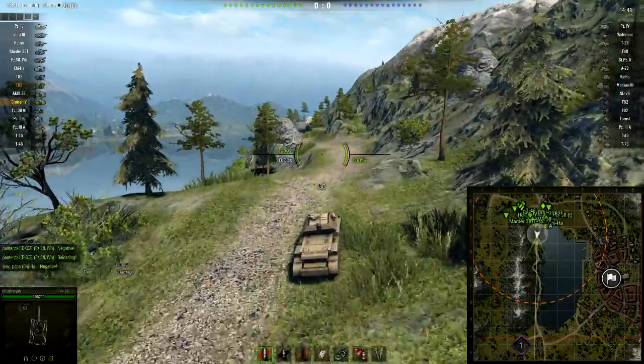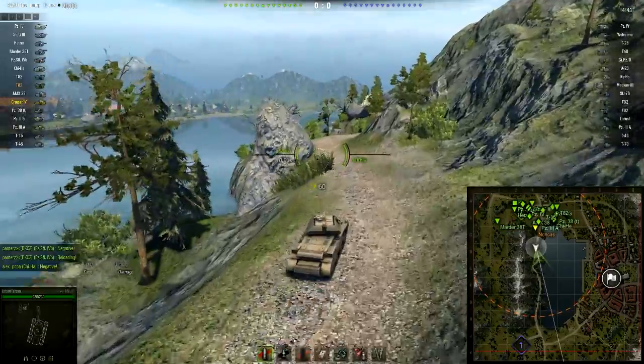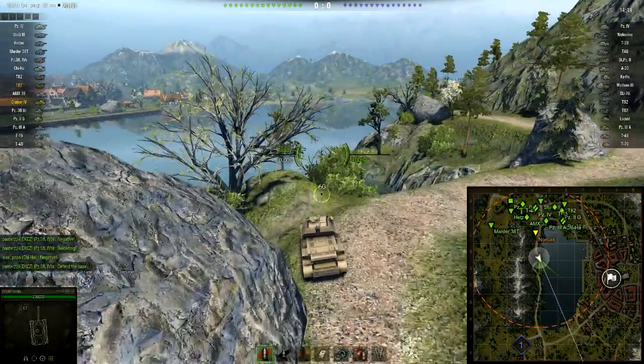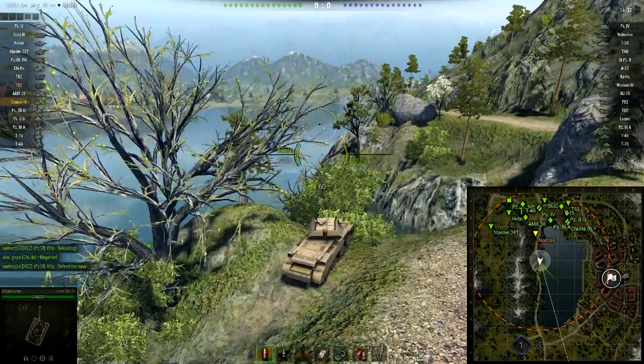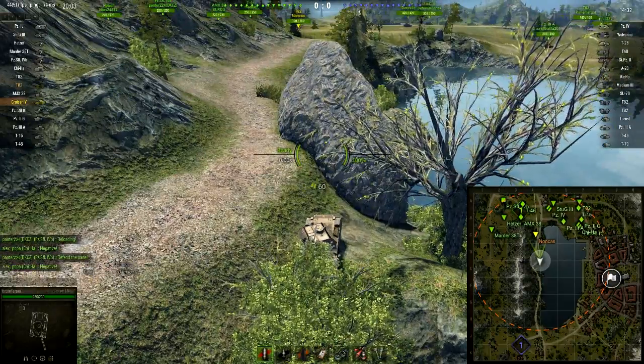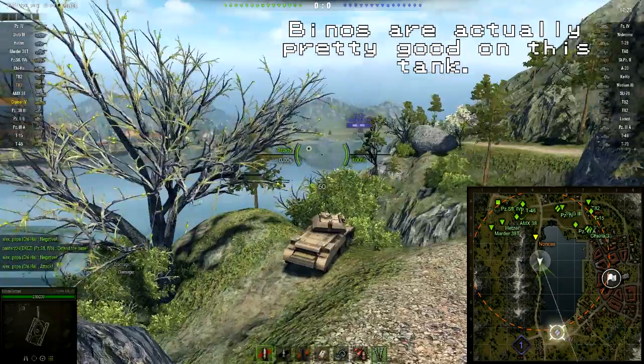As you may or may not know, the Cruiser 4 is one of my favorite low tier tanks — it's just really fun to play, and it was one I predicted we'd see a lot in this contest. I did get a fair few entries with this tank, but there was actually quite a mix of tanks, more than I was expecting. Immediately he's getting into a spotting position.